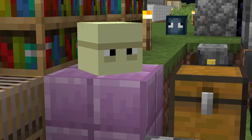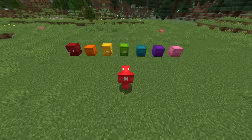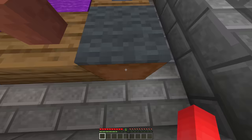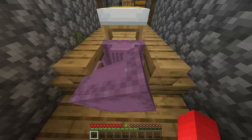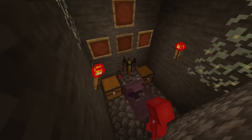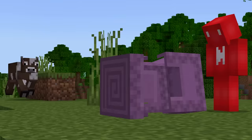Number five: shulker boxes are good for far more than just holding your loot. Thanks to their hitboxes, we can use them as much as a block as a backpack. If you're playing on Bedrock, you may be able to exploit an interesting bug that lets us walk through walls. All we need to do is place a shulker box on the side, standing against a wall, and then open it up to be pushed through. As the box expands, we're pushed over to the other side.